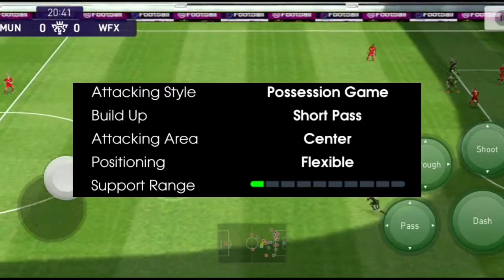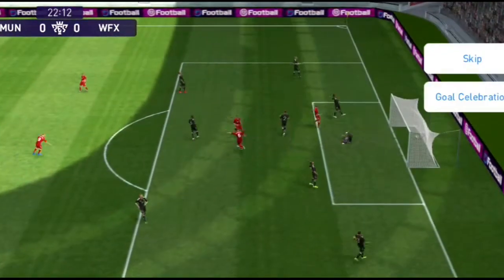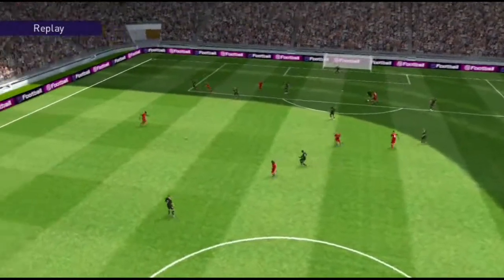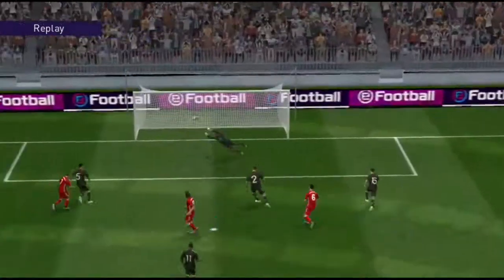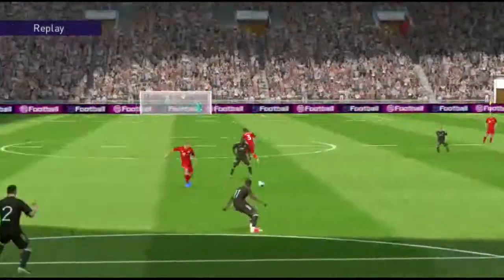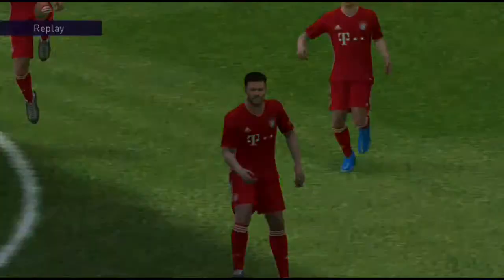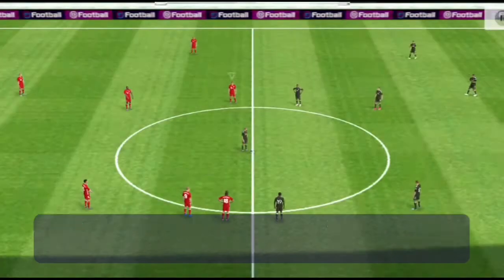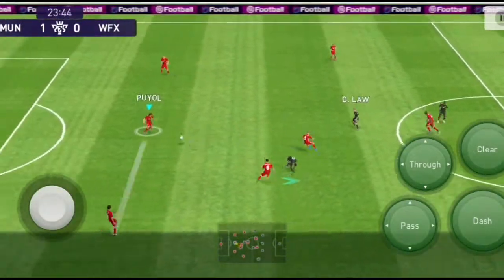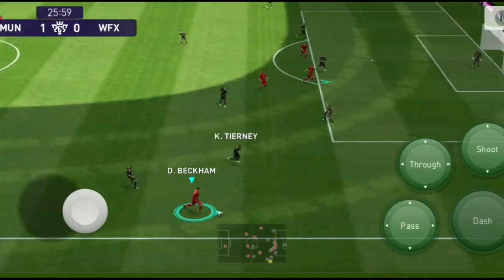The 4-3-1-2 formation is perfect. The build-up short pass and support range is one. We have flexible positioning and a natural attacking playing style. We also have a strong position in the center — a tight position. The flexibility and tight position are very well needed. We have a strong influence in our team, with support range set to one.